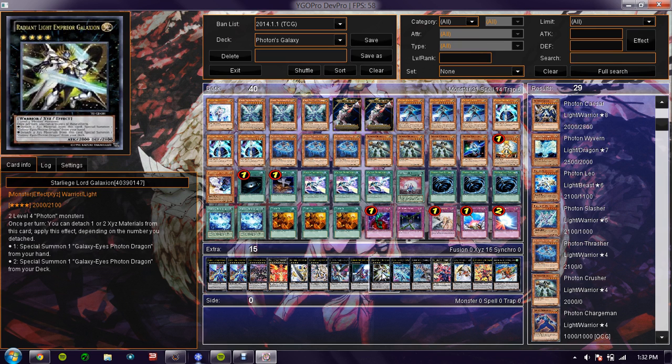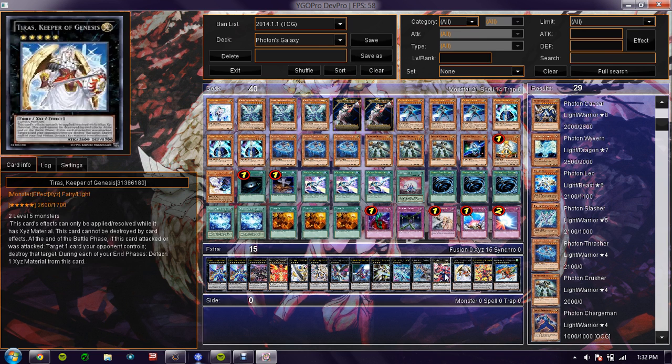Next is Star Leash Lord Galaxian — or Radiant Light Emperor Galaxian. This card is a must for this deck. In my Photon deck video — the first and only one I have uploaded — I had two Galaxy Eyes Photon Dragons in my hand and I just kept using his effect to bring them out and make Neo Galaxy Eyes.